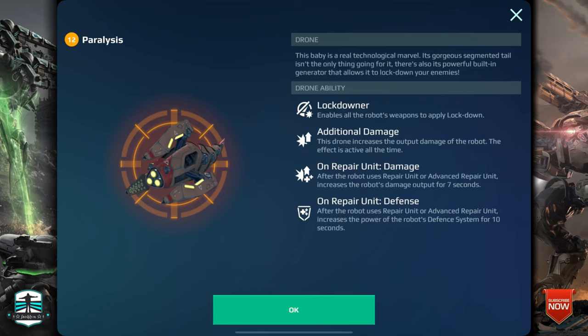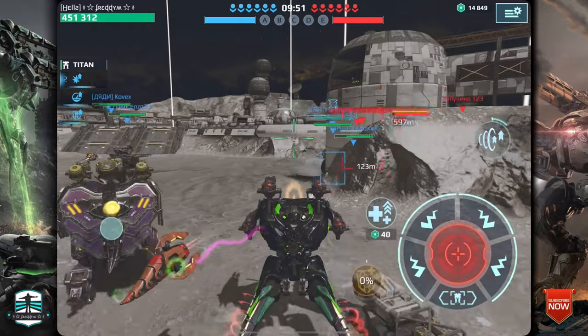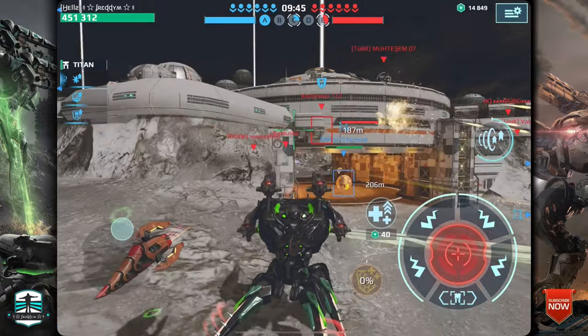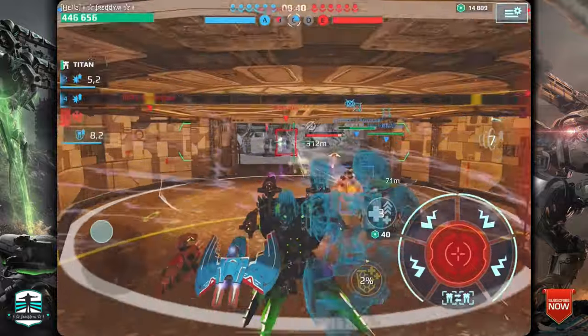The Paralyzes drone — lockdowner. I really like this skill. Additional damage on repair, unit damage on repair, unit defense. This is a drone for everything in my mind. Because of the lockdowner you can use, for example, the Kipri or the Seraph to stop the enemy, and because of the damage output and defense points while healing, it is a great drone. For Angler you can use it too.